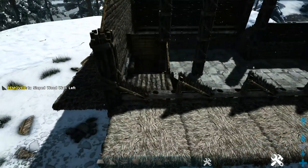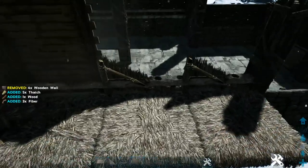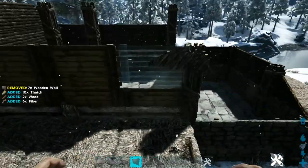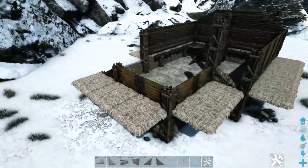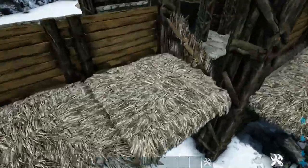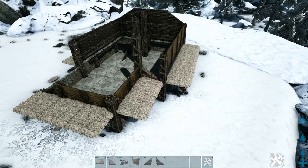On this side, go ahead and place two more wooden walls in each of these spots, and we will not be placing anything right there. Now go around and destroy these thatch ceilings, but you do need to leave this one right here in place. Destroy the rest of them but leave that one.